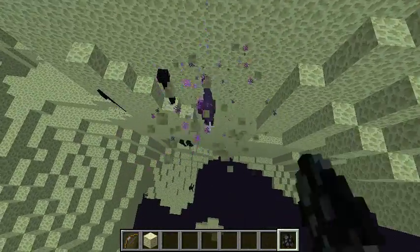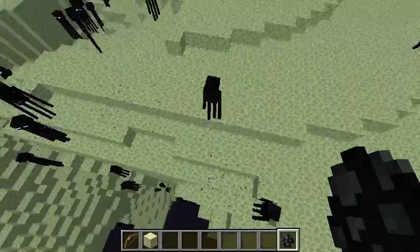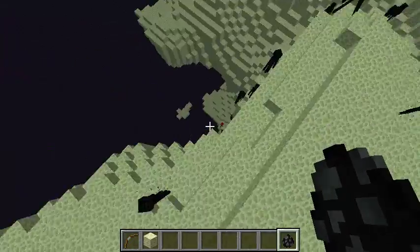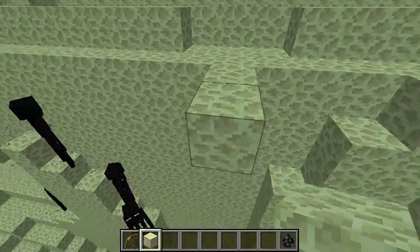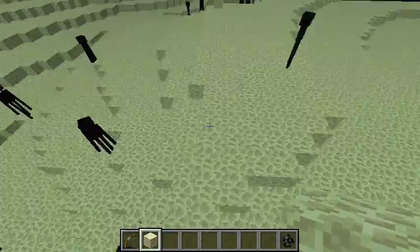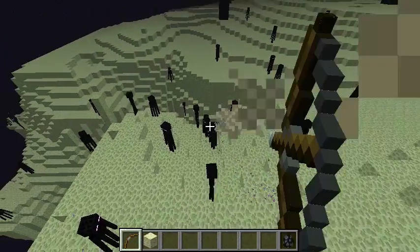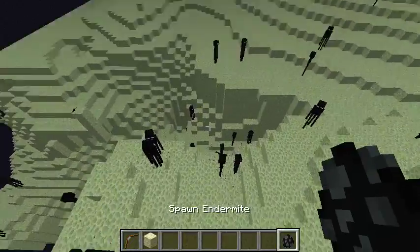These guys are great for endermen farms. However, there is a downfall to them. Whether they are named or not — because name tags stop stuff from despawning — these guys all come with their own 15-minute despawn timer. So whether they are named or not, after 15 minutes they will just despawn. So you can make an awesome automatic endermen farm, however you are going to have to be putting new endermites in there every 15 minutes. You gotta take the good with the bad.